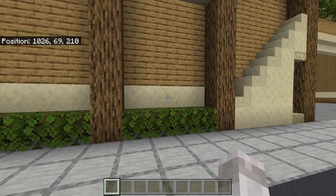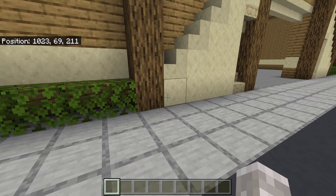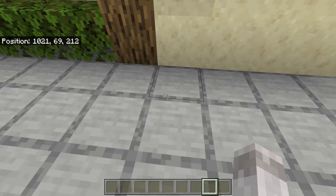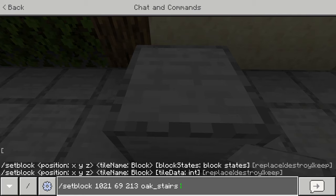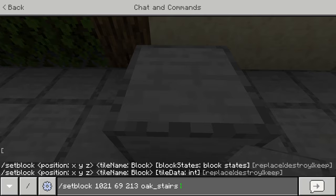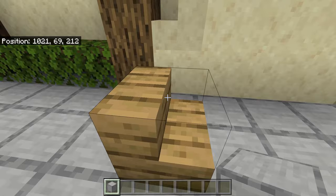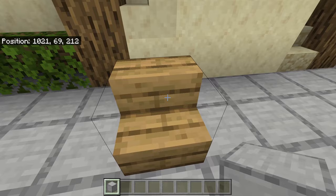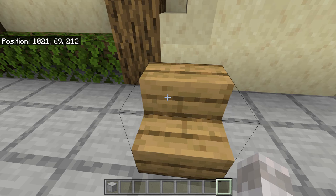If you don't want to use mods, you can replicate a lot of the debug stick functionality on Minecraft Bedrock using commands. For example, to set a block as an oak stair, use the command /setblock followed by the coordinates and then oak_stairs — this changes it to an oak stair. You can then add a data value to flip the direction, allowing you to rotate stairs the same way you would with a Java debug stick.